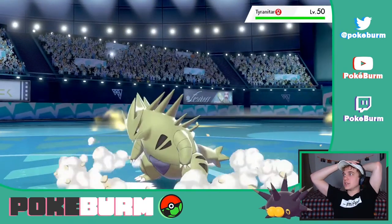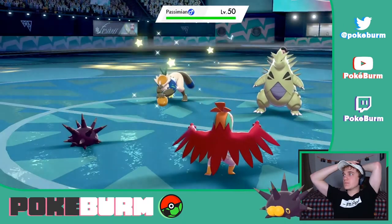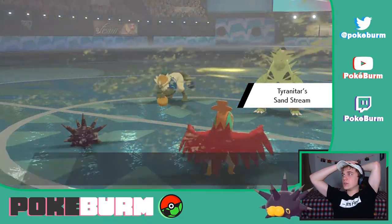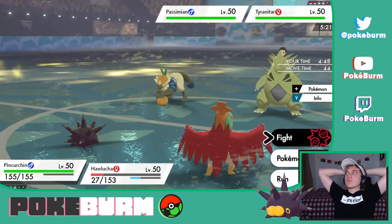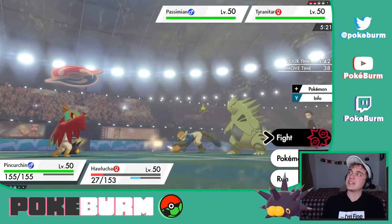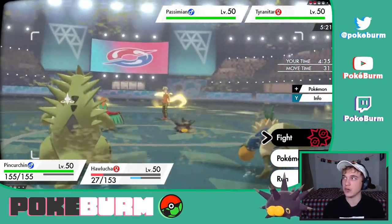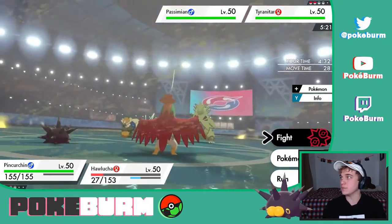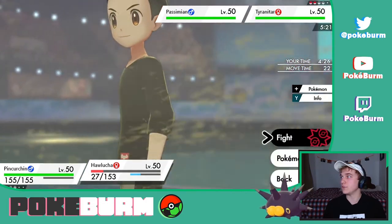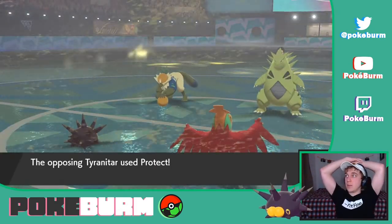Suddenly things are very interesting. Is that a Weakness Policy Tyranitar? There's an obvious play here — the Close Combat into Tyranitar. However, I think that's the obvious play they want me to make, and they're gonna Protect with their Tyranitar. I think you actually go for Curse and Acrobatics into the Passimian. Yep, there's a Protect on the Tyranitar — did you guys just see me call that?